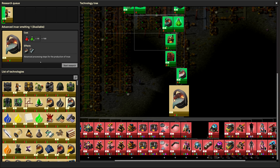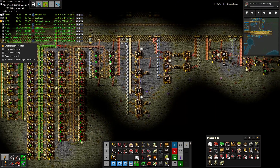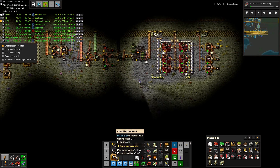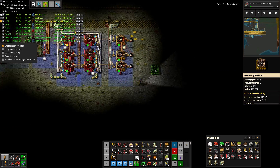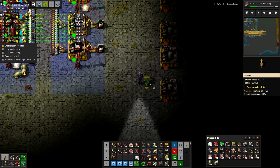We can use this opportunity to actually research invar first — forgot to put that on there — while we're spending time fixing our mineral oil situation. So let's make some barrels.